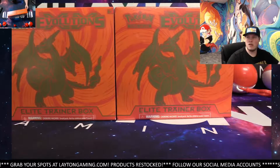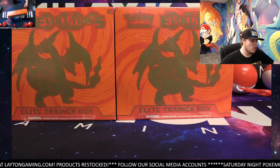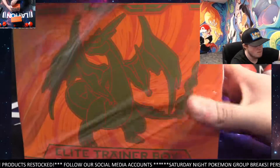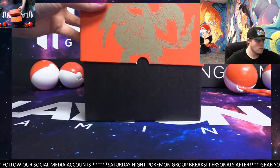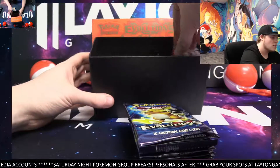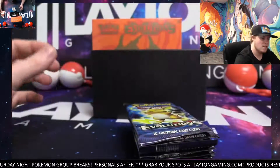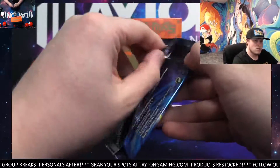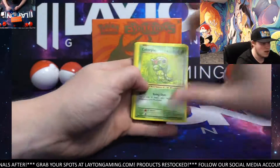How's it going everyone, Caleb here with Latent Gaming. It's time for Nicholas — we've got two Charizard ETBs. These are Evolutions packs in here, two of them. We even ship the dividers for these, pretty dang sweet. Charizard sleeves also awesome — even the Charizard sleeves sell for a few bucks. Eight Evolutions packs in the ETB. Let's get into the next one right after — good luck Nicholas.